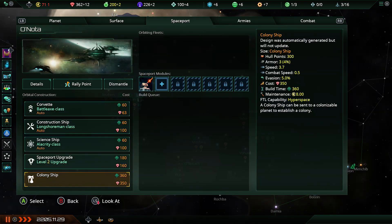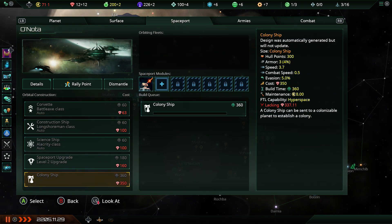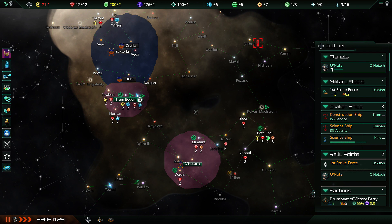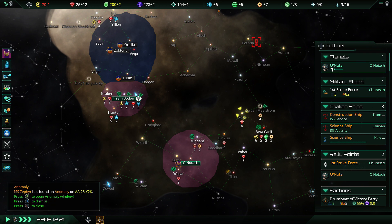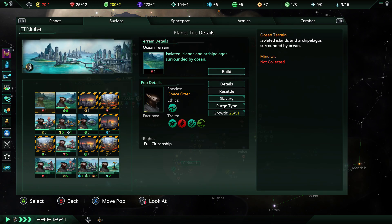One colony ship, spot on — going to take a few months to complete, and actually once it's done that is going to cause a massive energy deficit. Putting down colonies back in these days was expensive energy-wise, so okay, we might want to try and throw down an extra power plant. There are no more power plants we can throw down.